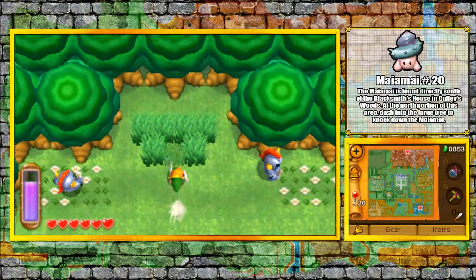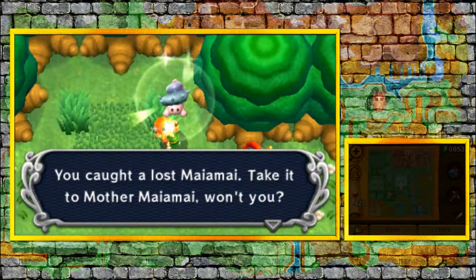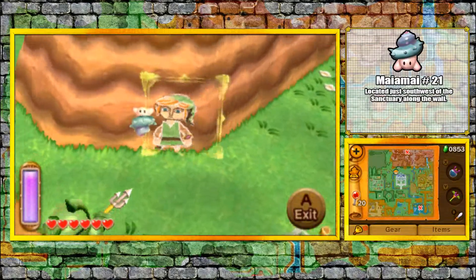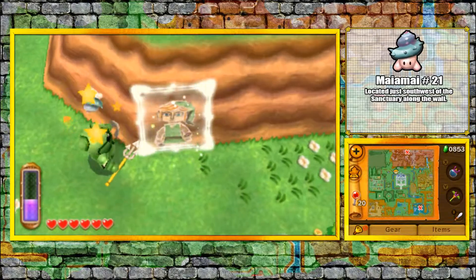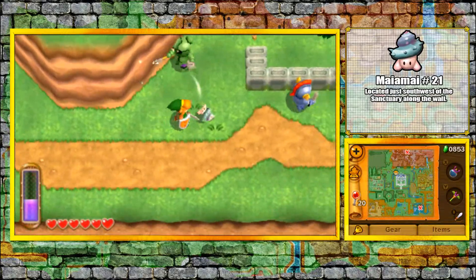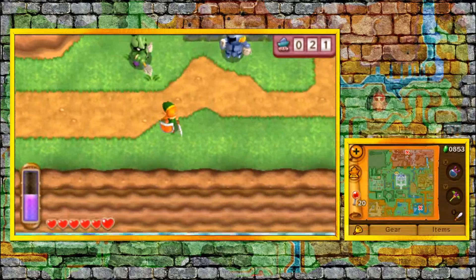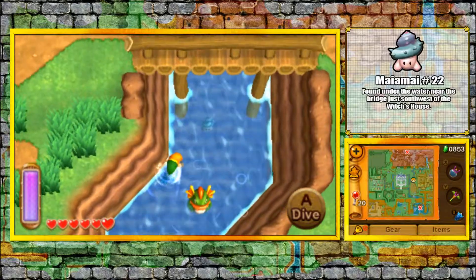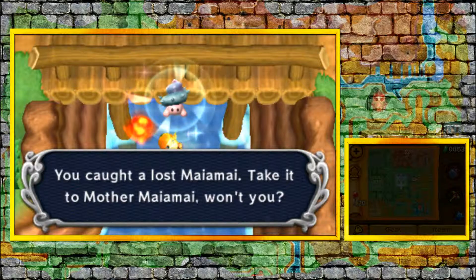Mai Mai 20: go into Goalie's Forest, the place where you found that bag, and then tackle the tree all the way in the back. Mai Mai 21 is right outside the sanctuary, but there's a lot of enemies nearby, so just be aware when you're trying to get this one — make sure they don't ambush you, and just use your Merge Ability and pop it off the wall. Mai Mai 22: near where the potion shop is, dive into the water over near this bridge and pick up Mai Mai 22.